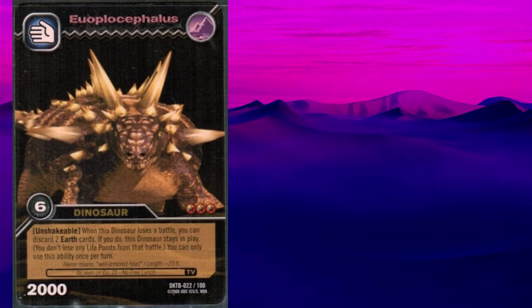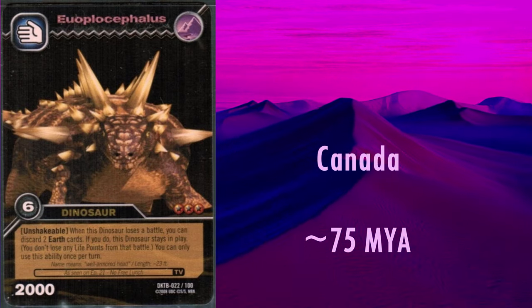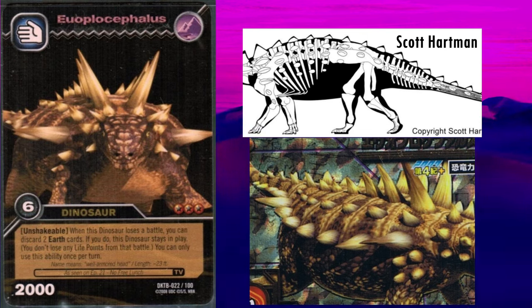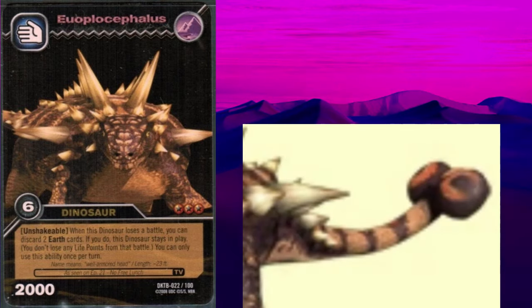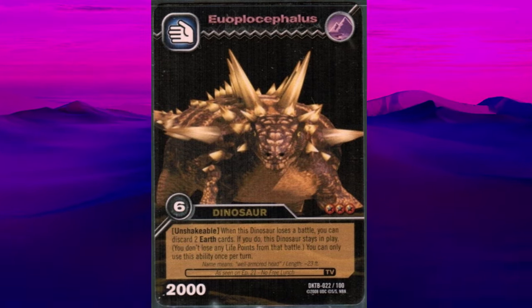The next genus, Euoplocephalus, lived in Canada around 75 million years ago. It is another example where many specimens referred to it at the time have since been moved to other genera. The head appears to still resemble that of the specimens still referred to Euoplocephalus, based on its straight horns. The name Euoplocephalus means well-armed head. Similar to Saichania, the arrangement of the scoots looks to be correct; however, they're too large, and some are the wrong shape. The larger scoots between the shoulders are roughly the right shape but way too big, though they do correctly shrink as they proceed over the back. The club is now incorrect for Euoplocephalus, as the pointed shape is now considered a feature of Anodontosaurus — Euoplocephalus should now have a round club. For the time though, on the whole, it's really good.